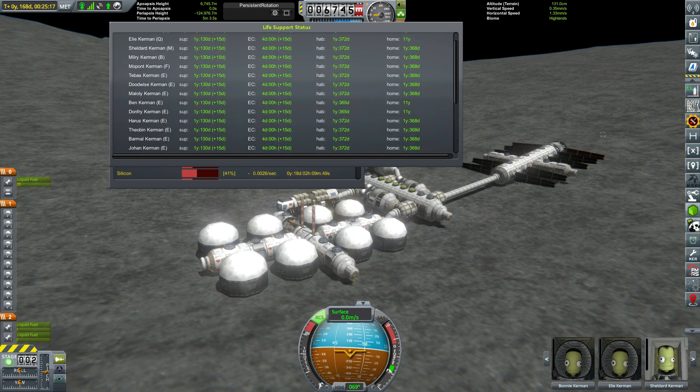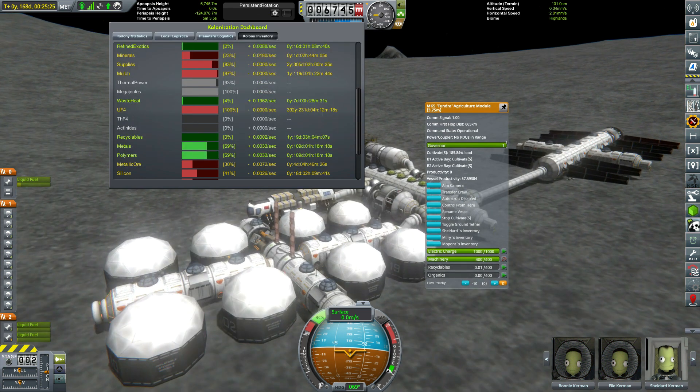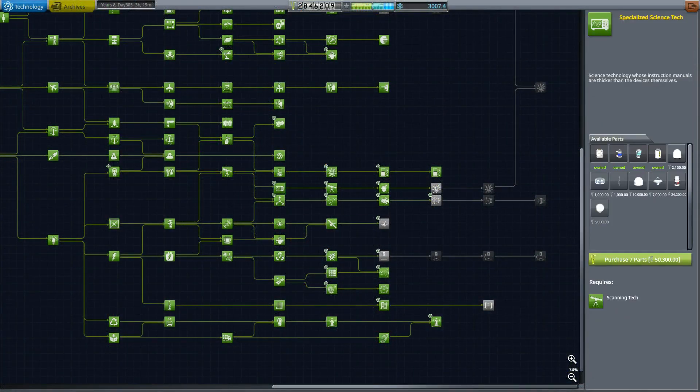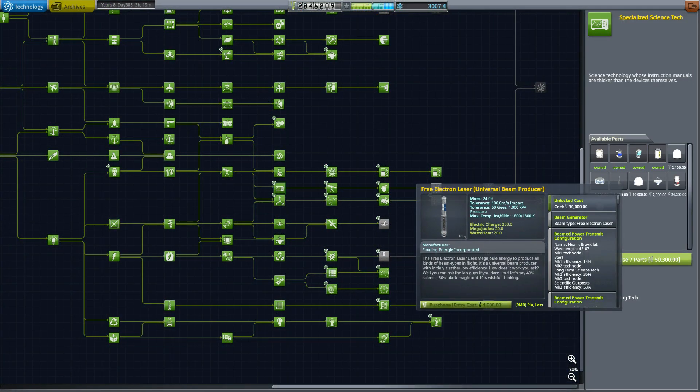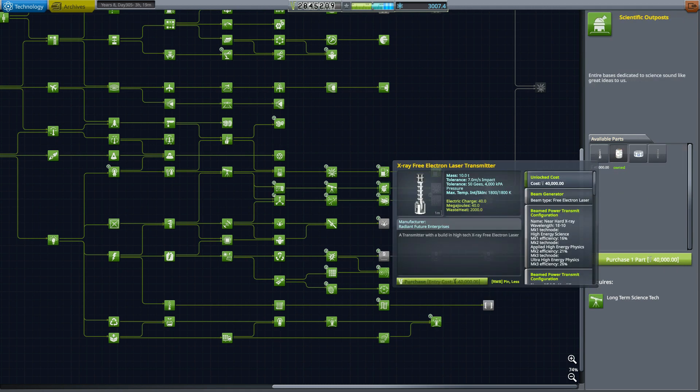You can see the HAB timers — we can keep them up here for about a year. They're not fully self-sufficient when it comes to supplies, but their supplies will last them two and a half years. So we can resupply them every time we recycle the crew, so it's no biggie.